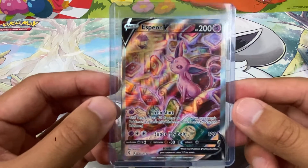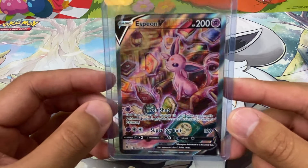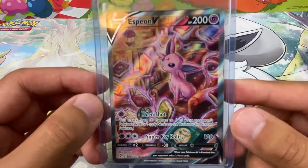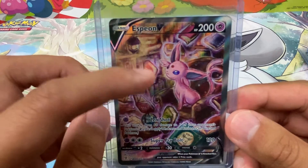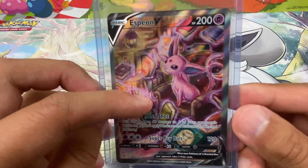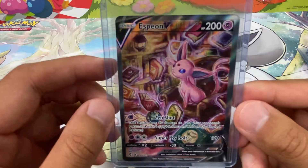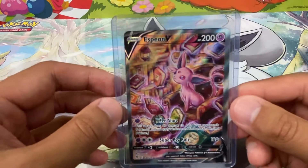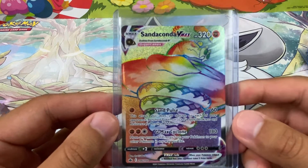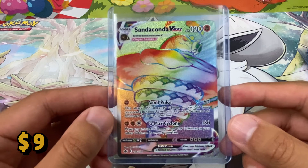This was from a booster box of Evolving Skies that I did before I started making YouTube videos, and I pulled this Espeon V. It's an absolutely amazing card. I love this art style — the way it's hand-drawn, the books flying around. Espeon V being a psychic type, you know, floating them around with her telekinesis is so cool.